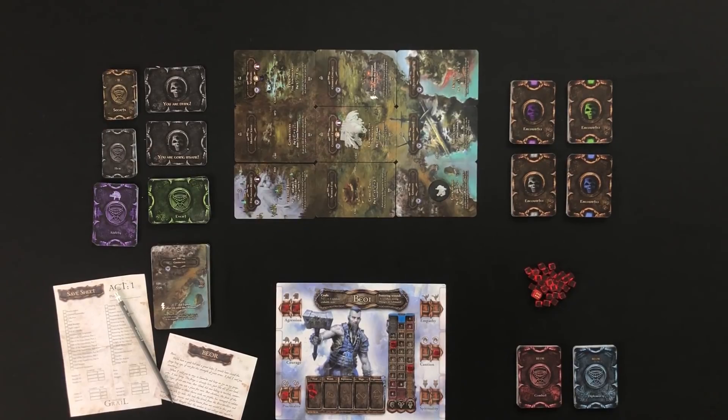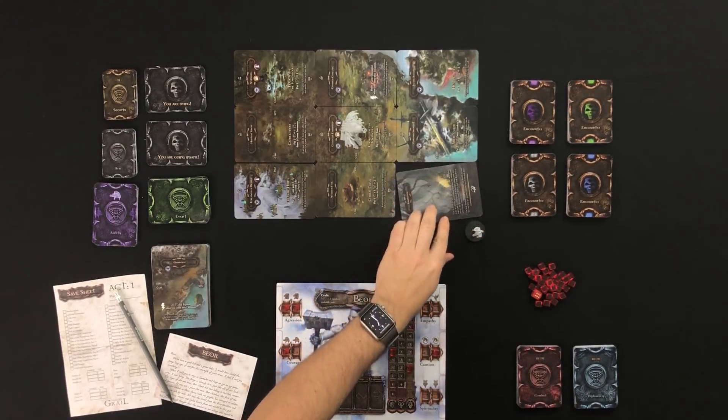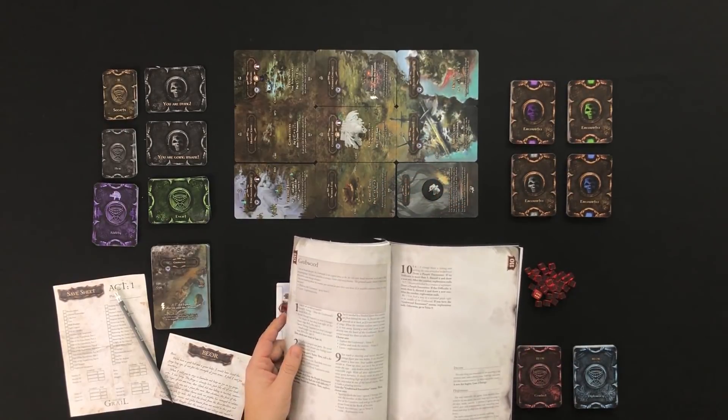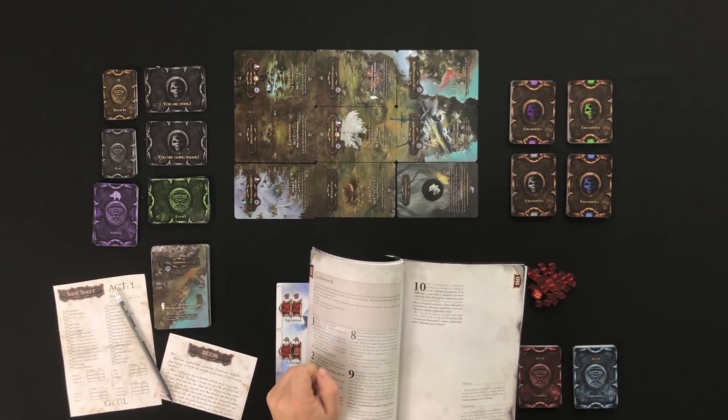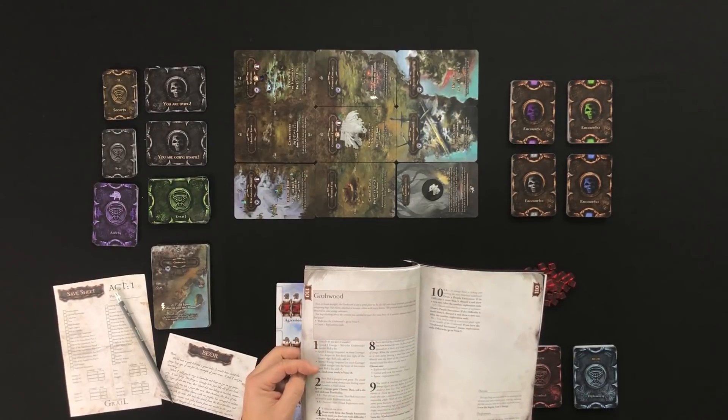Certain parts of the story will change based on experiences indicated in your checklist, but you won't know how until you're in it. And how do you get in it? How does one exactly get wrapped up in these delightfully horrible stories? Well, you explore, of course. Every location on the table has a story on its opposite side, and all you gotta do to trigger it is spend an energy to flip the card, find the pages in the journal that matches your location number, and follow along with the story, making choices when necessary, and jumping to the corresponding passages when prompted.